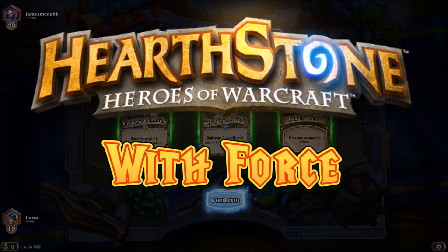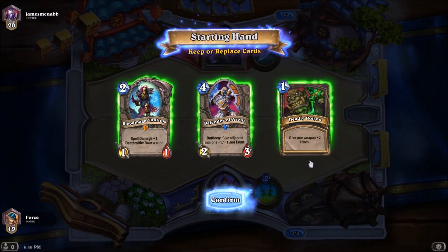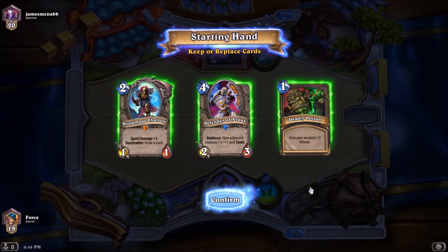Hello, ladies and gentlemen, welcome back. This is Forced with Samar Hearthstone. We are continuing to climb the most recent beta test ladder, and right now sitting at rank 19. I'm currently playing Exela's Rogue deck. It was used during the Gosu Cup number one.